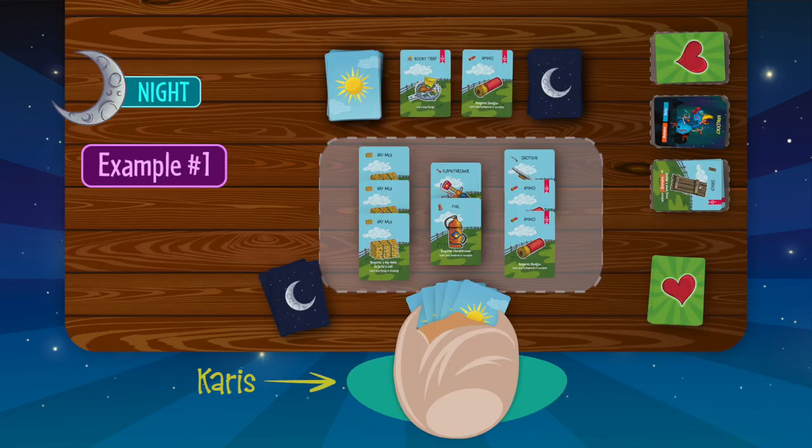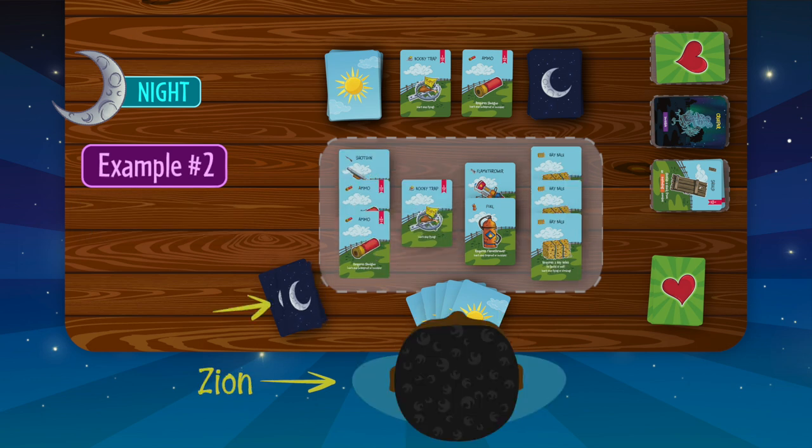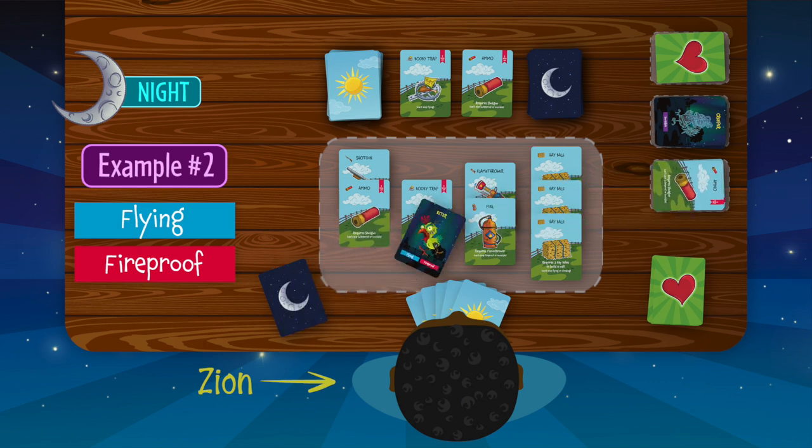Let's play through a few examples. Imagine Karis flips over a night card to reveal a zombie with the invisible trait. She can't stop that zombie with a shotgun or a flamethrower because those defenses can't stop invisible zombies. Fortunately, she has a hay wall, so she can stop it with that. She discards the zombie into the night discard pile and play continues to the next player. Next, Zion flips over a zombie with the flying and fireproof traits, meaning he can't stop it with a hay wall, booby trap, or flamethrower. He does have a stack containing a shotgun and two ammo, so he uses that to blast the zombie. Since ammo is a one-time use card, he discards one ammo card. The defeated zombie is also discarded and play continues.